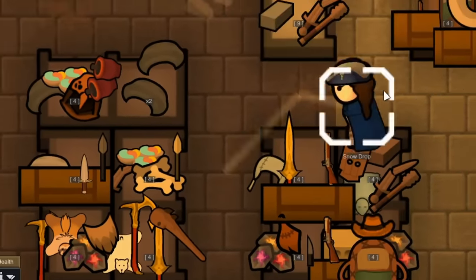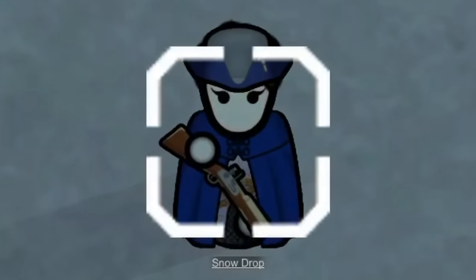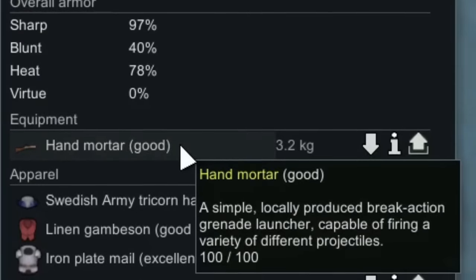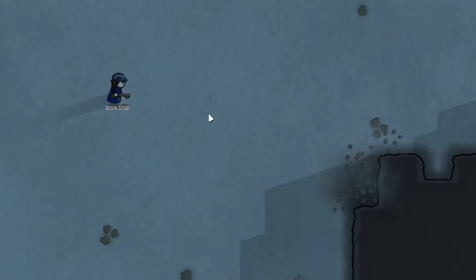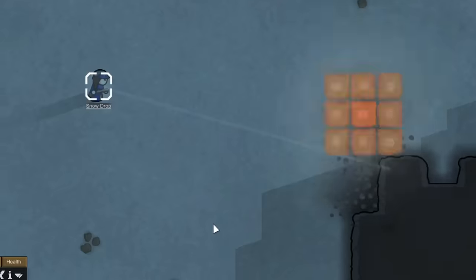This may look like a normal shotgun or rifle to you, but nay, my friends — this is a hand mortar. It's basically, just as the name would describe it, think a Napoleonic or medieval-ish era grenade launcher. That's about what it does, and it seems to be pretty good and honestly fairly accurate, or at least more accurate than we would have thought.